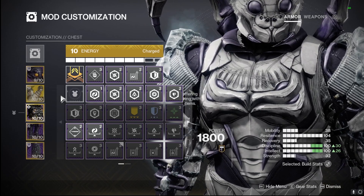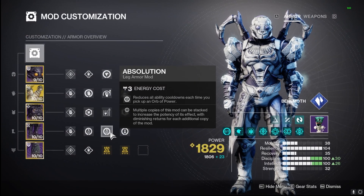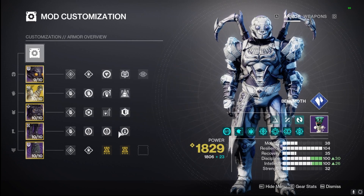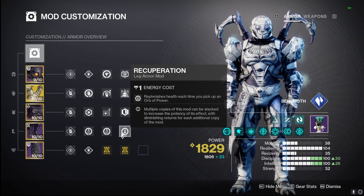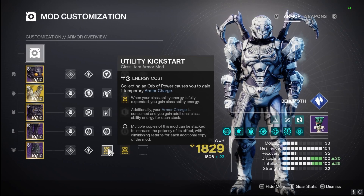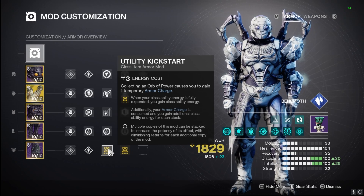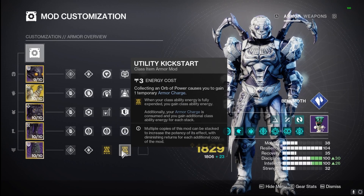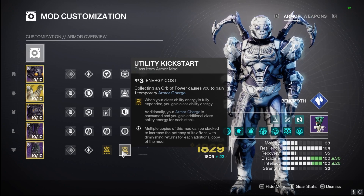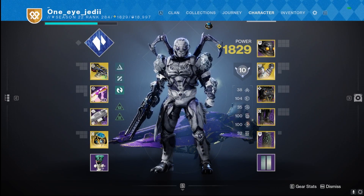On our boots we have double Absolution so we can get all of our abilities back when picking up the plethora of orbs of power, plus Recuperation to regain a little health when picking those up. Very important for this build — since we consume the barricade quickly for our overshield and it doesn't recharge while active, we're using Utility Kickstarter so when we use our class ability we get a nice chunk of it back depending on our armor charge, letting us pop that overshield way more often.